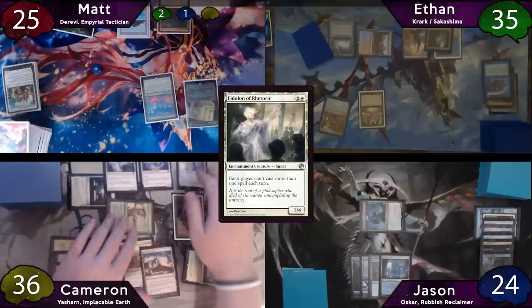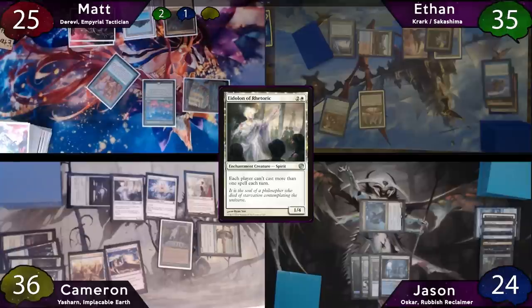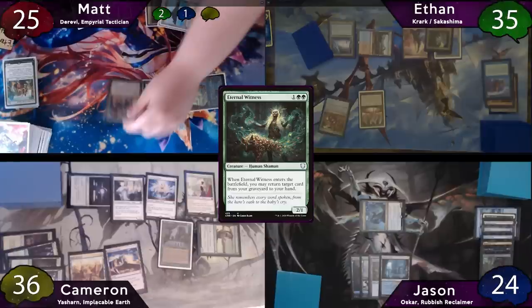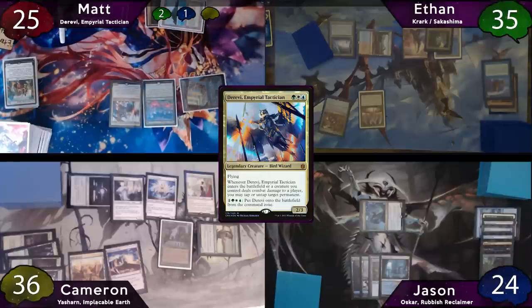The turn will then be passed to Matt, who loses his Crypt trigger on his upkeep, then moves to his main phase and targets Jason with Carpet again, making three green mana. After that, he'll tap his Mana Vault to float two colorless mana. He'll use one colorless and two green to cast Eternal Witness, returning Intuition to his hand, and the Eternal Witness dies when it enters. Then, with the green and colorless floating, Matt taps for an additional blue and white to activate Derevi's ability, putting him onto the battlefield. He'll untap his Command Tower and then pass the turn to Ethan.